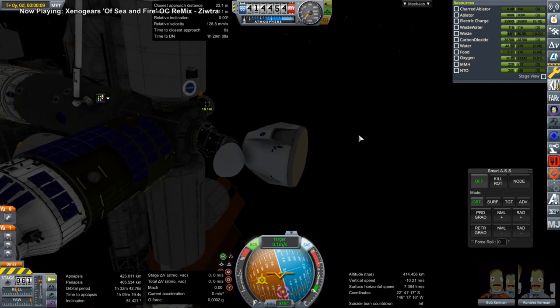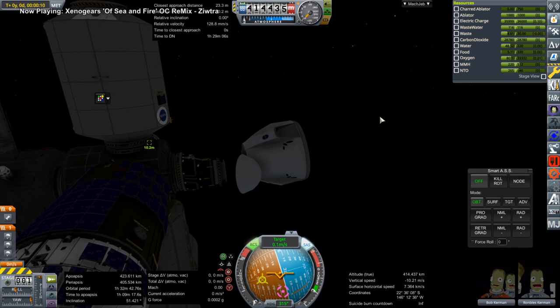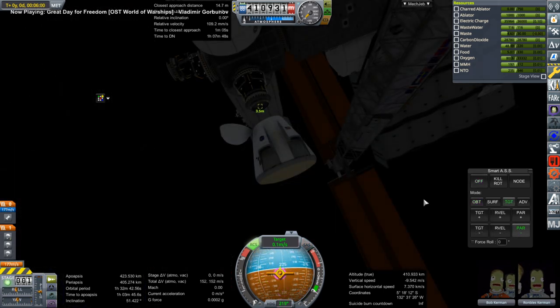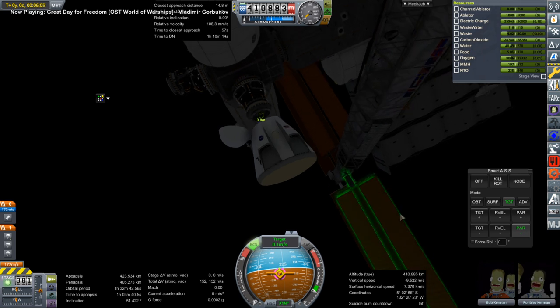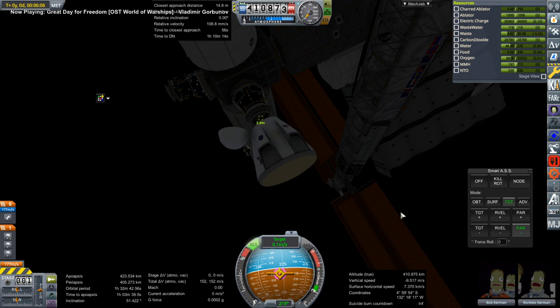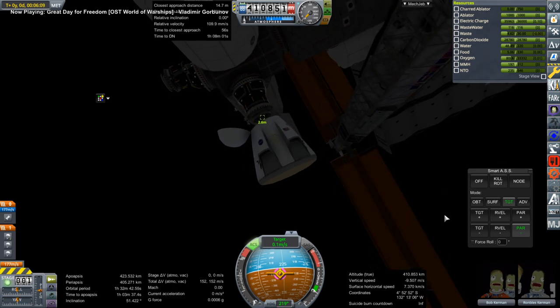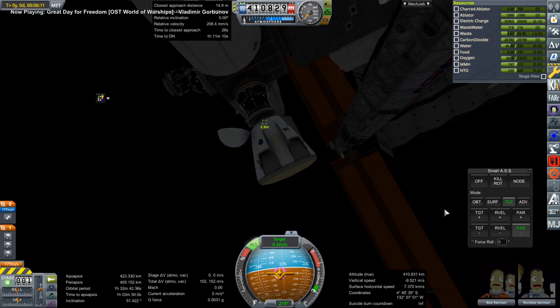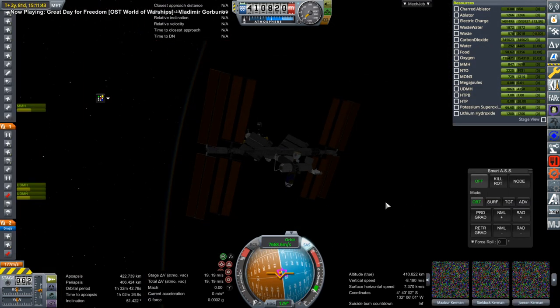Dragon 2, for some reason, lost its trunk. I don't know how — it just randomly didn't have the trunk anymore. This is not a problem for relocating it though. We needed to free up that one PMA because that's where the shuttle docks; it's difficult for it to dock on any of the others. That also happened to be where the Dragon 2 that carried the demo crew up had docked, so I'm re-docking it here now.